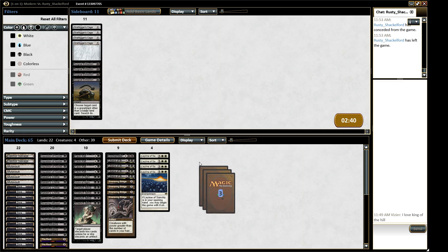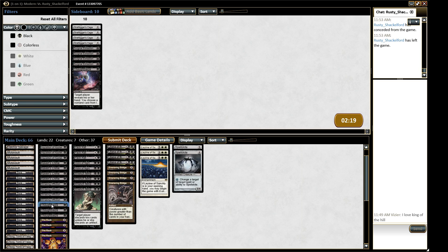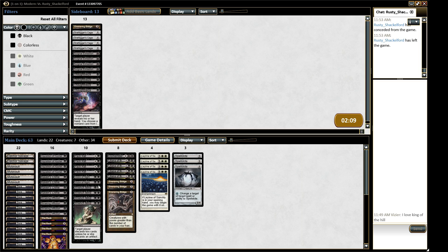I like the Spellskite here — I like that a lot here. Chance to come out favorably. Bridges are not needed really, kinda needed I guess.